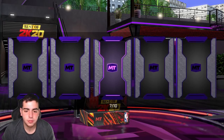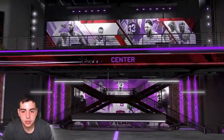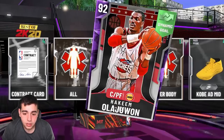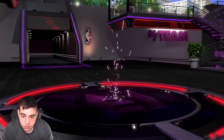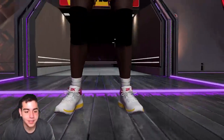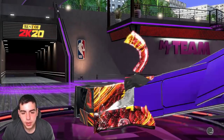Don't waste your VC on these. 15,000 VC for a pack just to pull bums — Hakeem, he goes for nothing. These packs are garbage. If you don't pull a diamond or pink diamond, L's in the chat. Maybe one more will be nice. Another Hakeem — oh my god, back to back Hakeem? Think about the odds. So embarrassing. Two packs left.